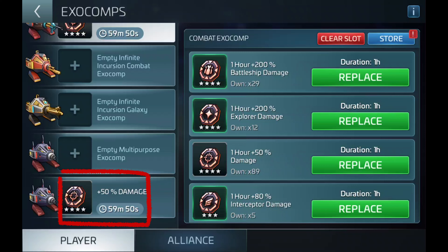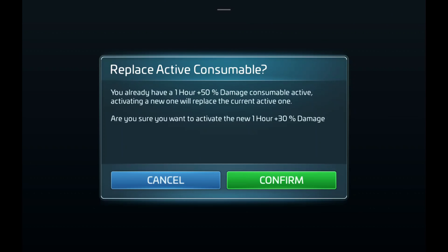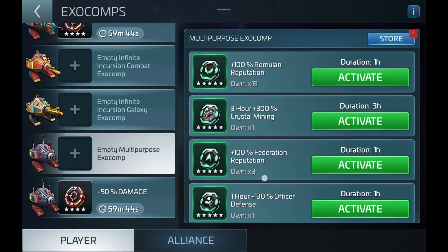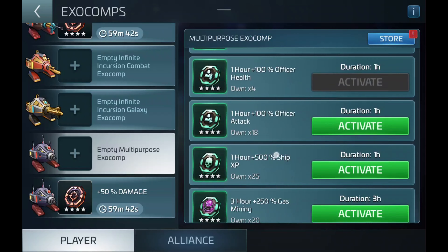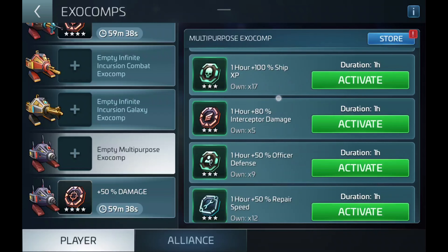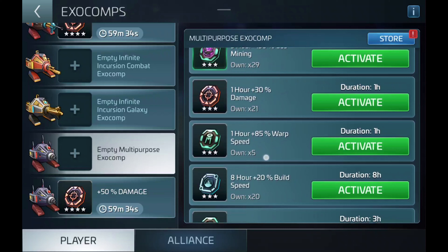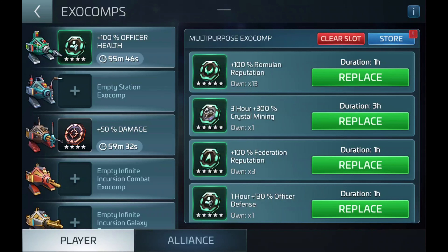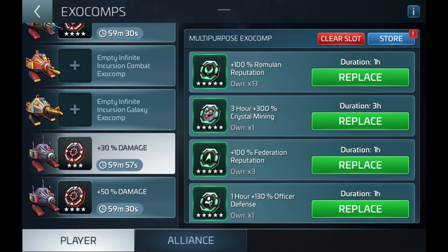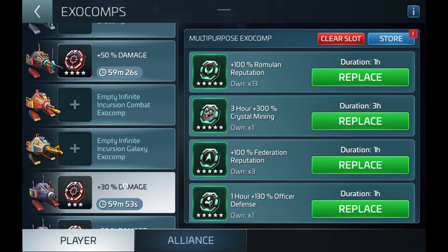We've been aware of this issue, but we haven't had the opportunity to actually capture it in action. Well, today we caught this bugger in action. If you haven't noticed, when we applied the Combat Exo in the Combat Exo slot, it actually applied itself in the multi-purpose slot at the very bottom. When this happens, this is a clear indicator that there's something going on that's not supposed to.